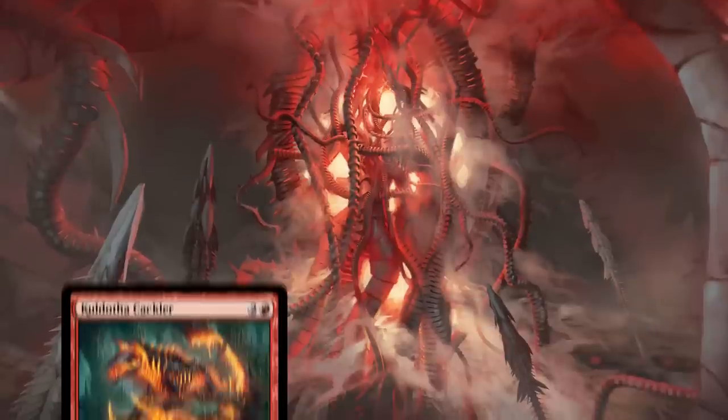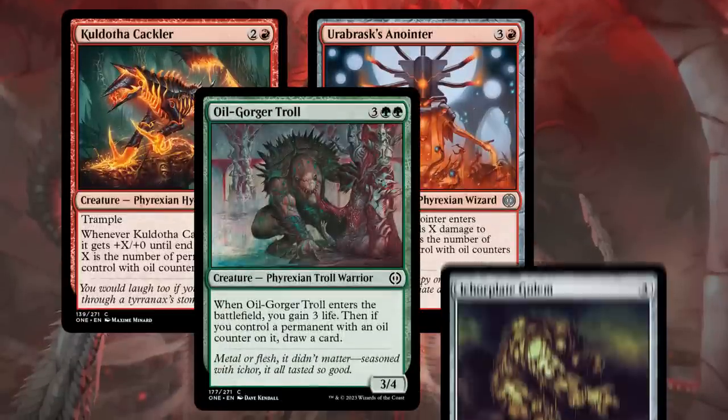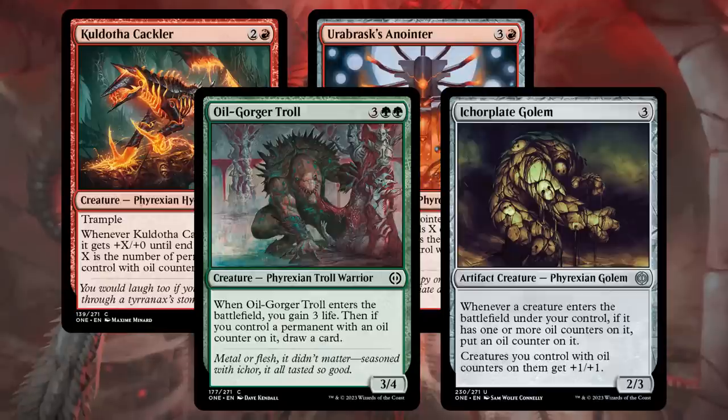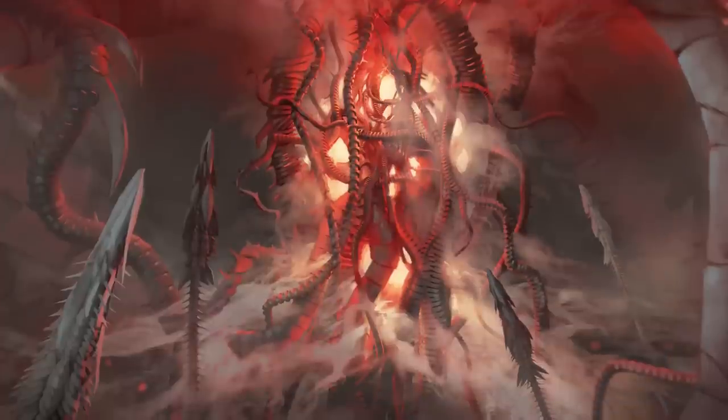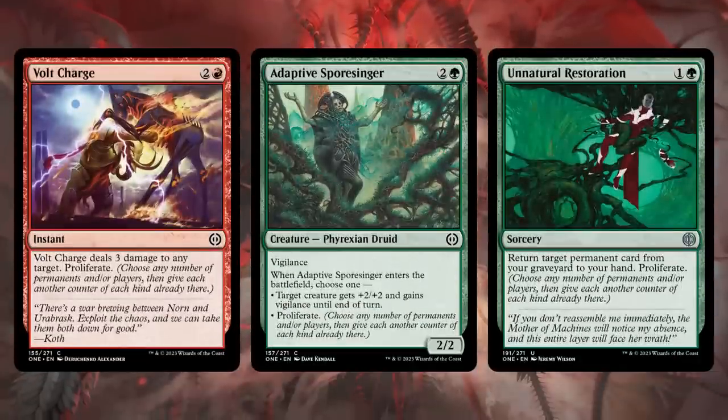Other good cards here include Kuldotha Cackler, Urobrask's Anointer, Oil Gorger Troll, and Iker Plate Golem, which pay you off for having oil counters. And proliferate is, of course, very useful here, so make sure to grab Volt Charge, Adaptive Spore Singer, or Unnatural Restoration.